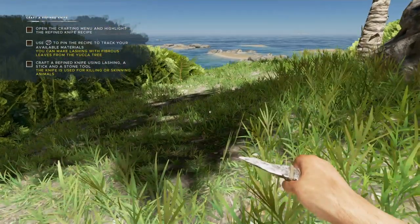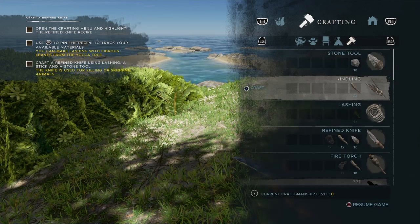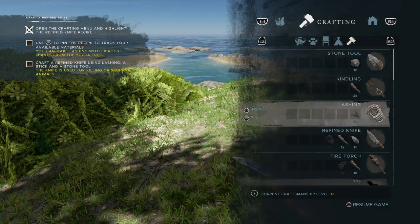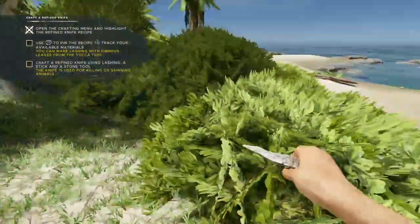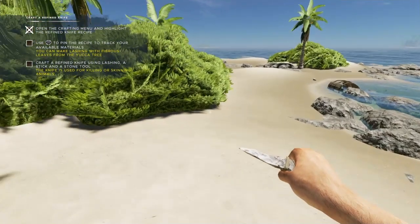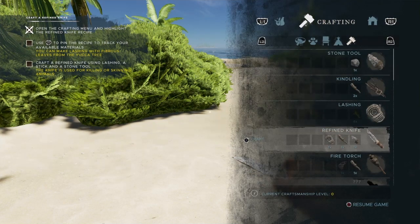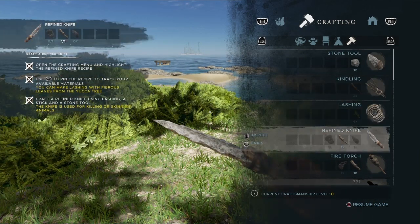Use R3 to pin the recipe to track your available materials. Craft a refined knife — oh, and I need rope. I can't make rope yet. Okay so I can make this first, which then lets me make a refined knife. I can craft a refined knife. Yes, done!